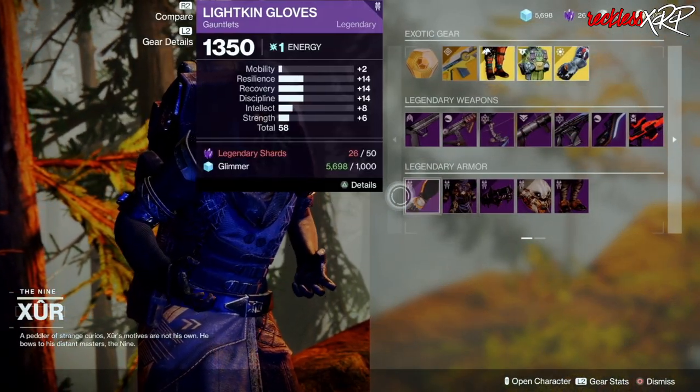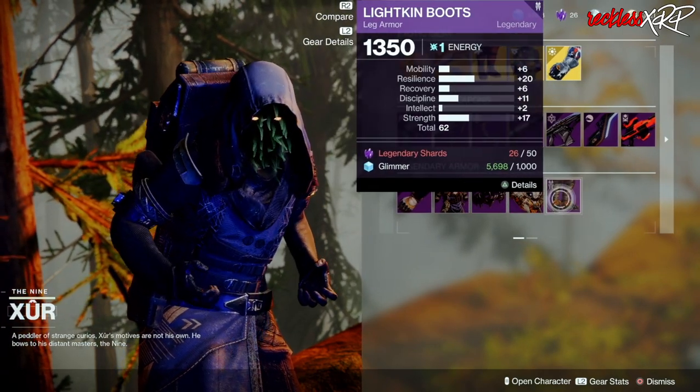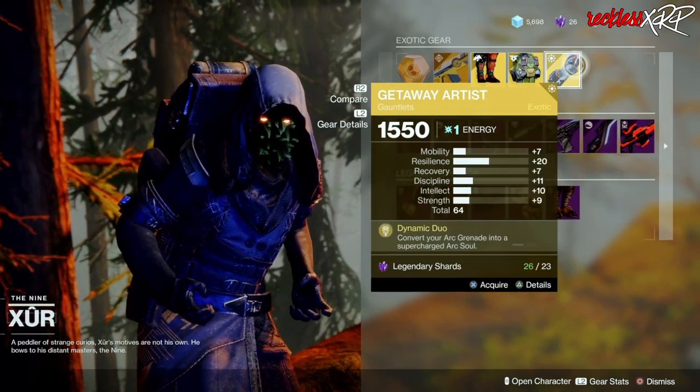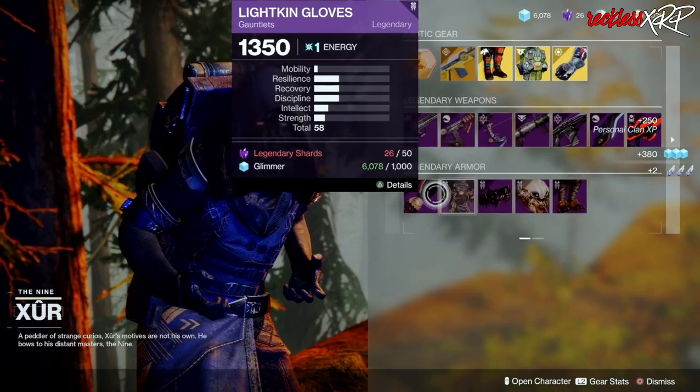Now on the Warlock — no armor that Xur is selling this week is that good for the Warlock either. Maybe the Getaway Artist if you want it, and that's pretty much about it.